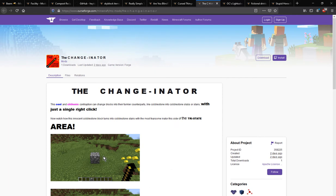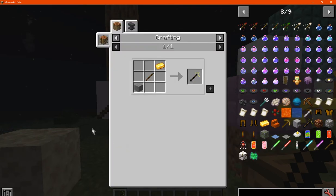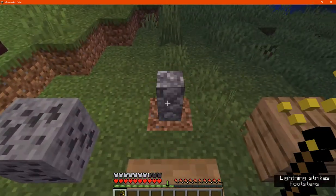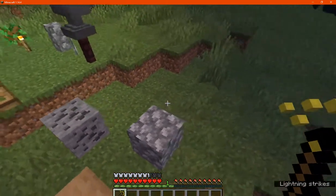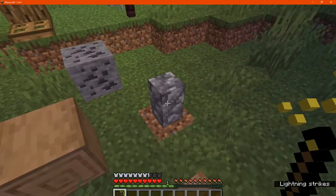Probably more so in creative. All you need is just gold, stick, and stone. And from there you can convert any block that has stairs, slabs, walls, fences, or otherwise from the original block into their other forms.